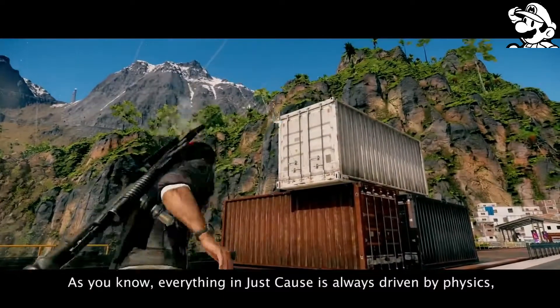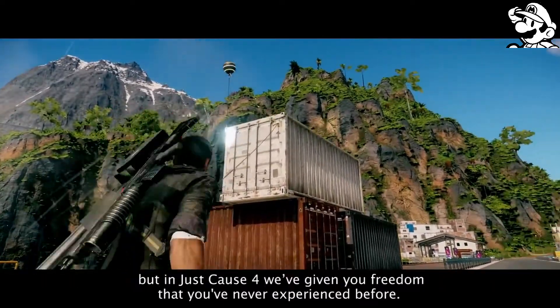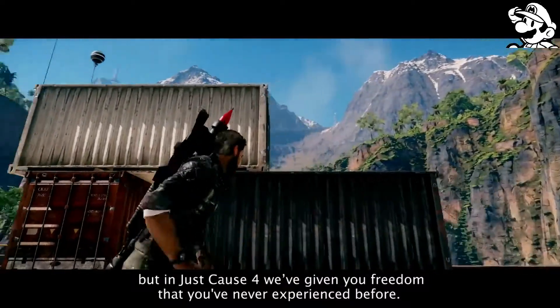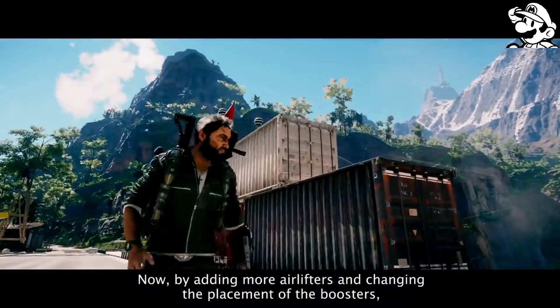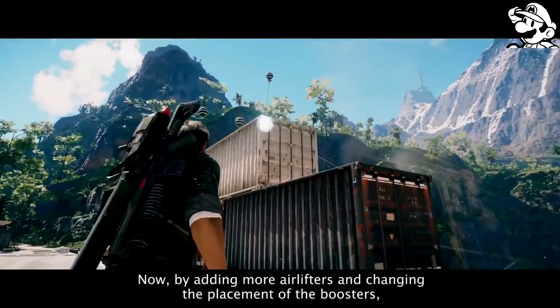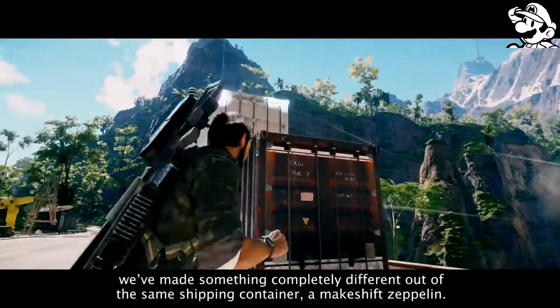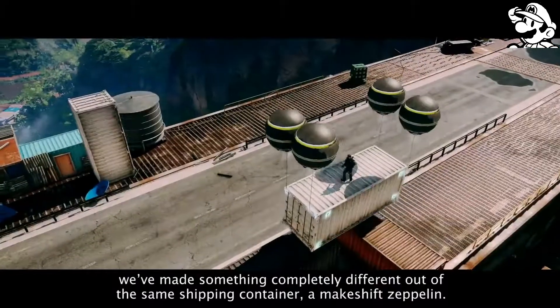As you know, everything in Just Cause is always driven by physics, but in Just Cause 4 we've given you freedom that you've never experienced before. Now, by adding more airlifters and changing the placement of the boosters, we've made something completely different out of the same shipping container — a makeshift Zeppelin.